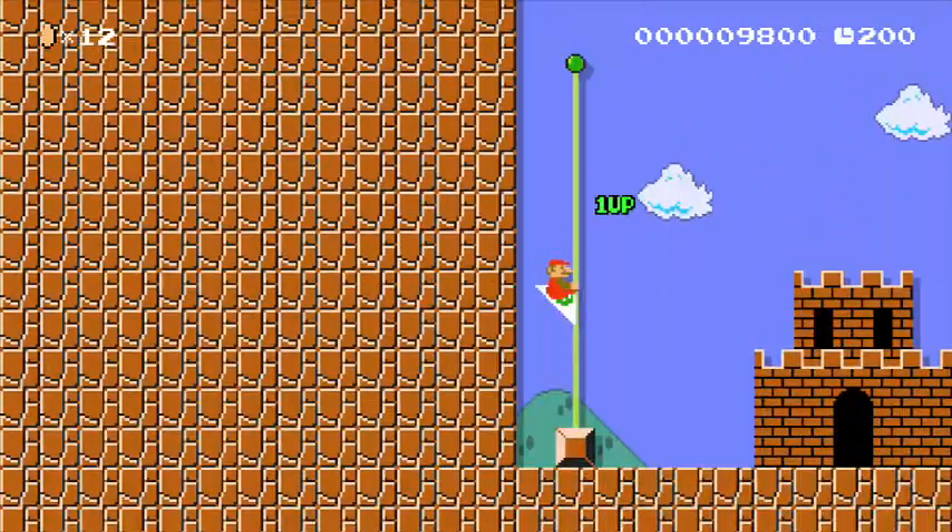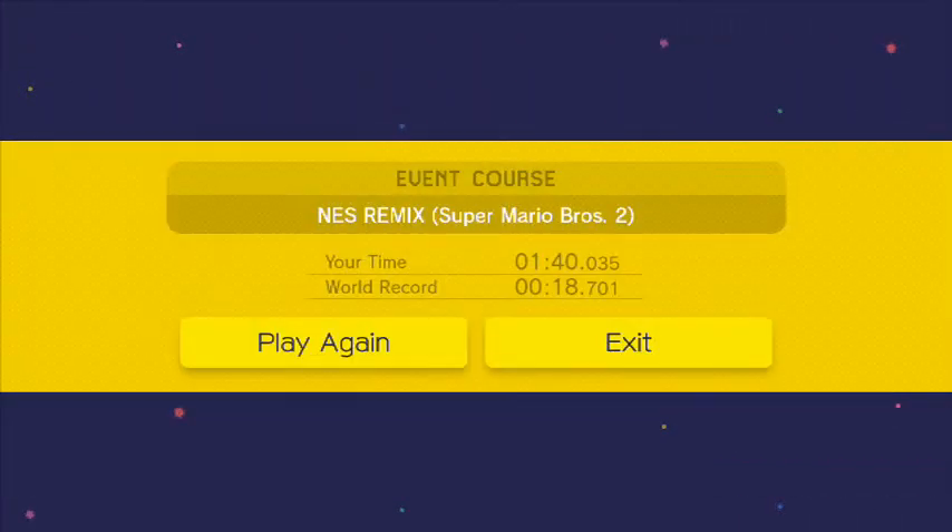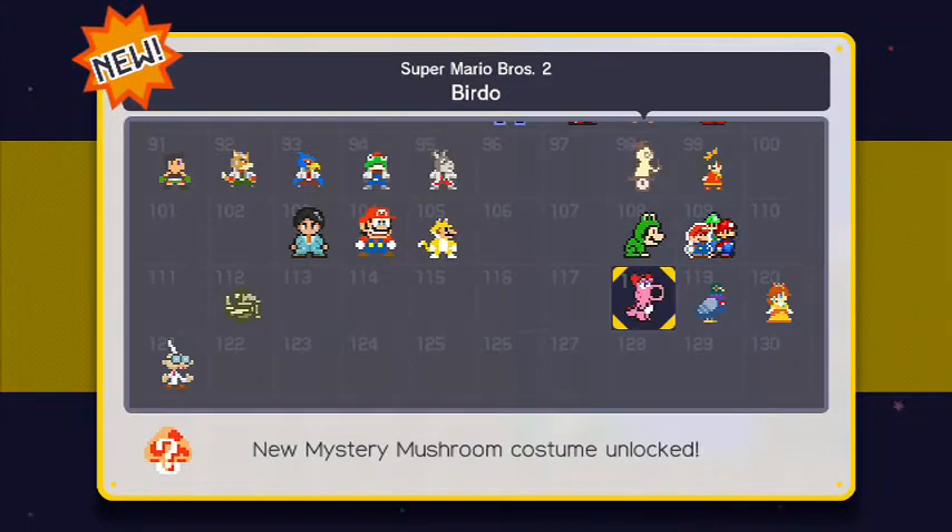And there we go — we got it, guys! That was unlocking Birdo. My name is Rob. See you soon.